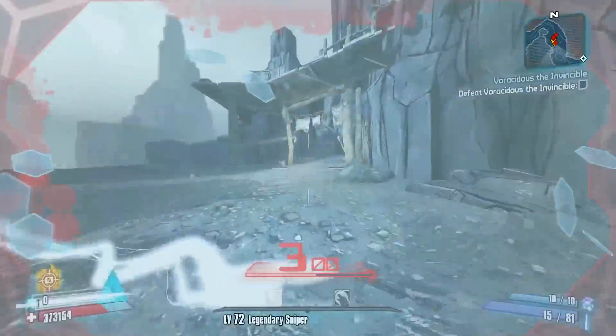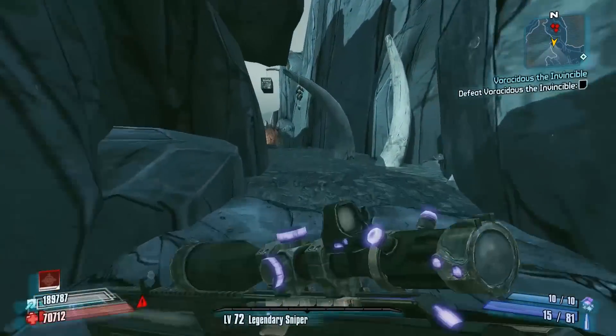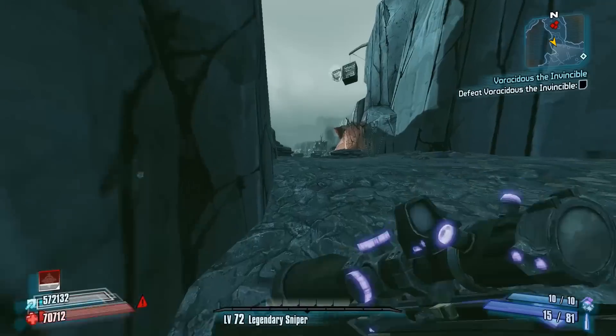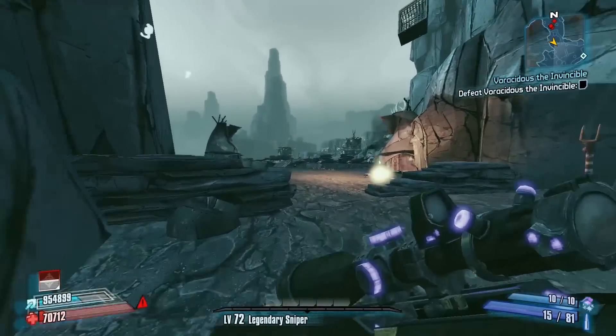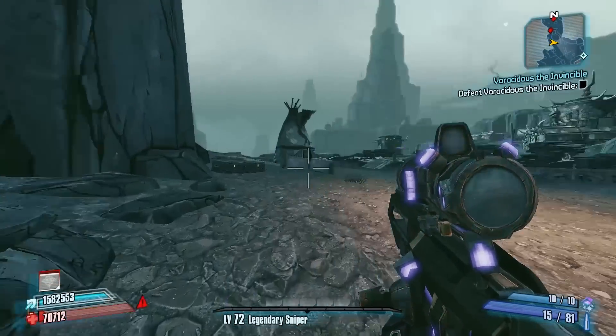I'm going to use Deception to sneak through most of the enemies in this particular area. We got lucky there and got an Electric Witch Doctor, which is always fun, and because of that we now have to figure out a way to acquire some health before we continue.